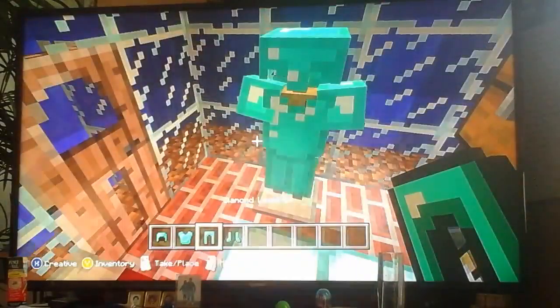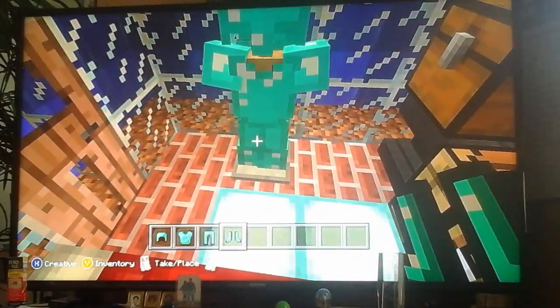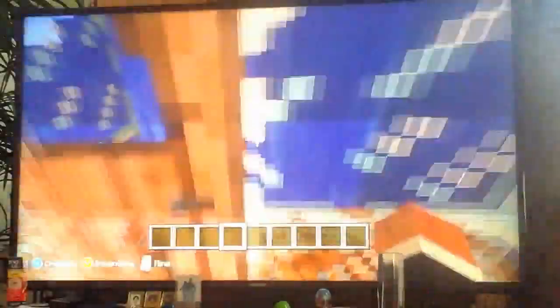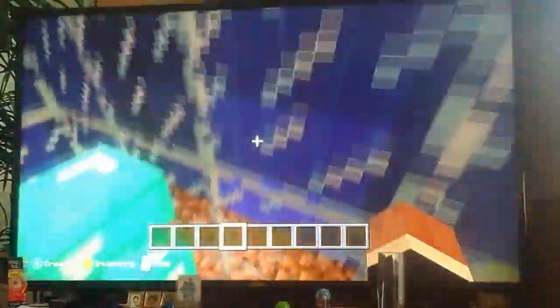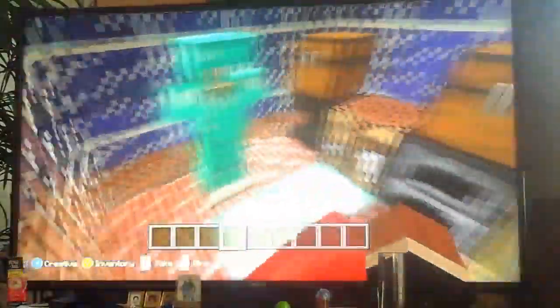So we got that. If you're like a complete boss at Minecraft, enchant your helmet — I believe it's Respiration or Luck of the Sea, I don't know — but something like that, and you can breathe underwater. It's like five seconds until your water bubbles start going again.